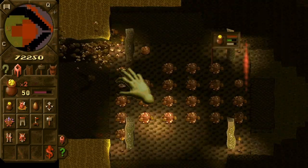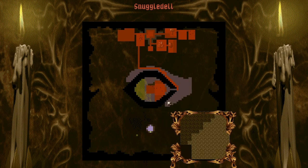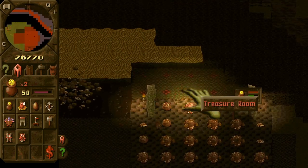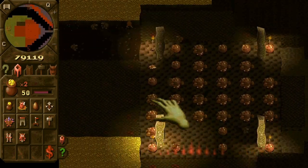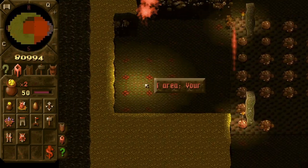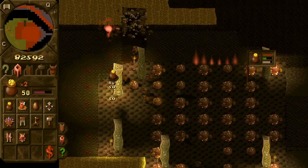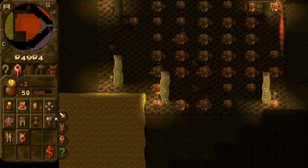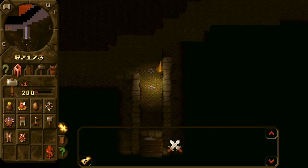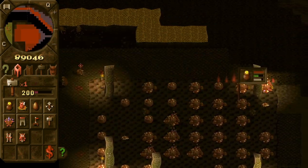Basically the only advantage we can have over the blue keeper is that we have this gold deposit and he doesn't. But he should eventually find out that we are here. So if you are struggling with this level, you may not be lucky.